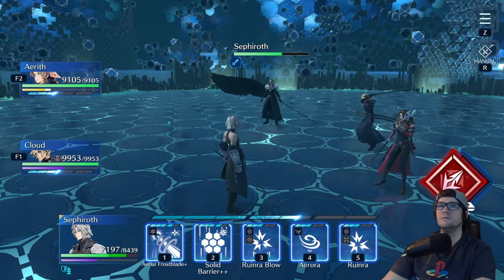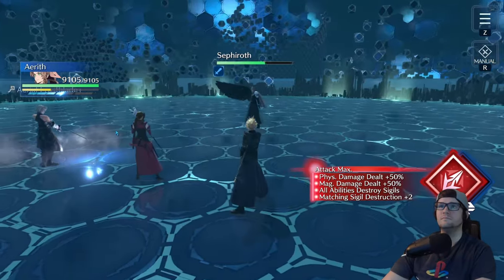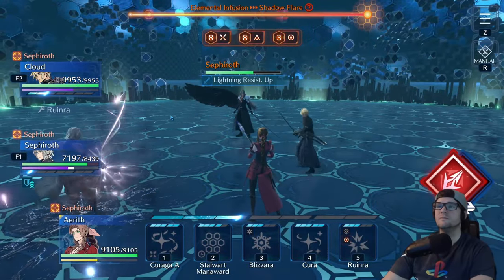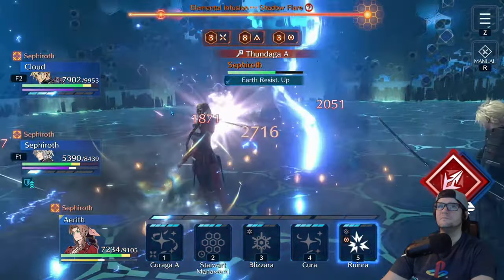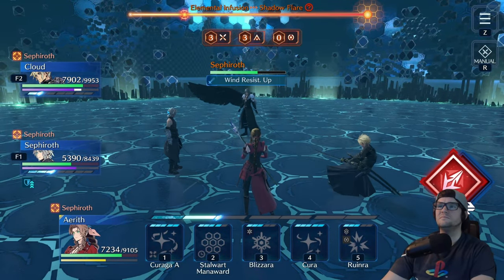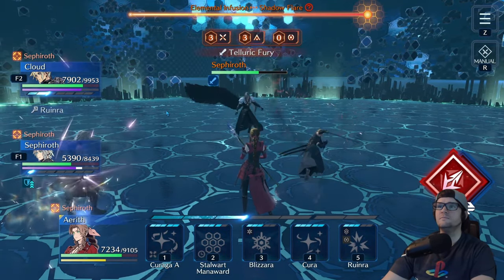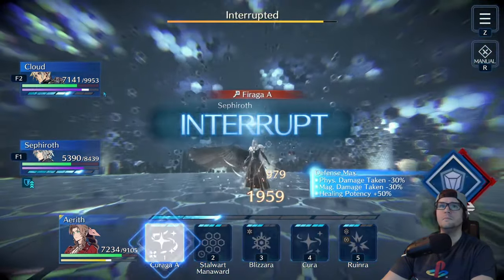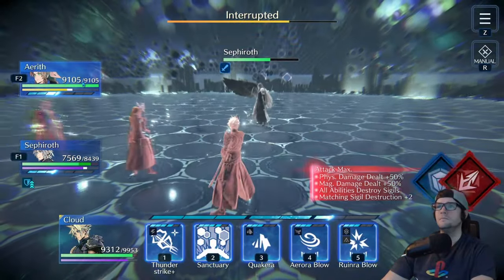The next phase, Sephiroth will basically become immune to all elements, physical and magic. You can quickly get in a Thunderblade if you're fast enough — it's not a huge deal if you don't. This is probably the easiest phase in the whole fight. You just get his sigils down and once they are down, it's a standard sigil phase where you pop off with as much damage as you can.